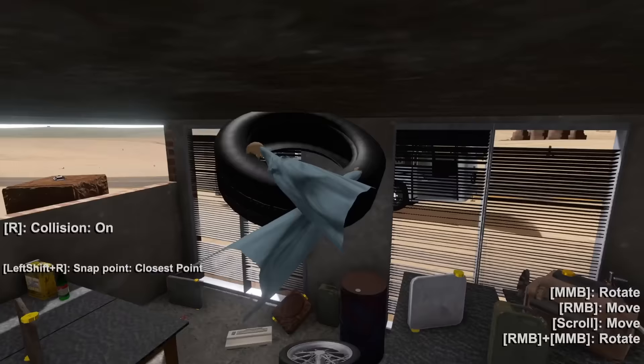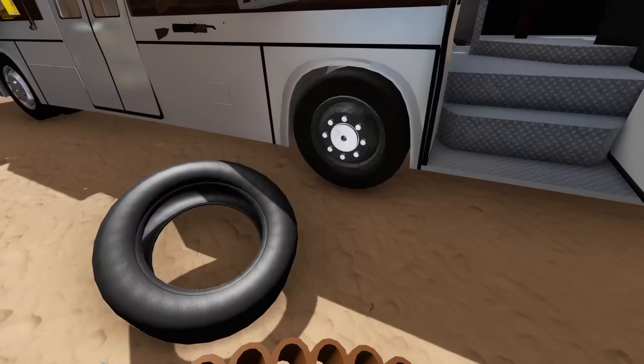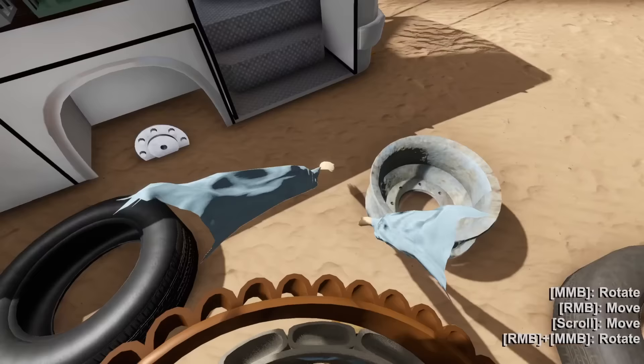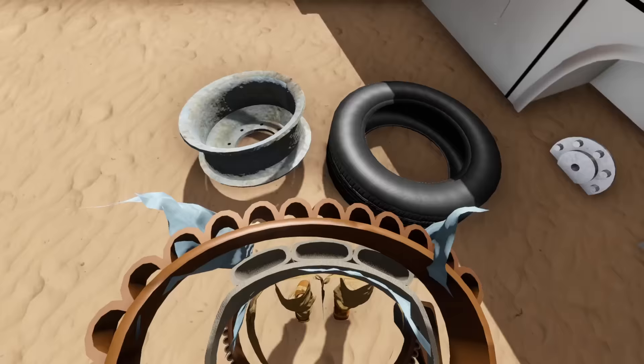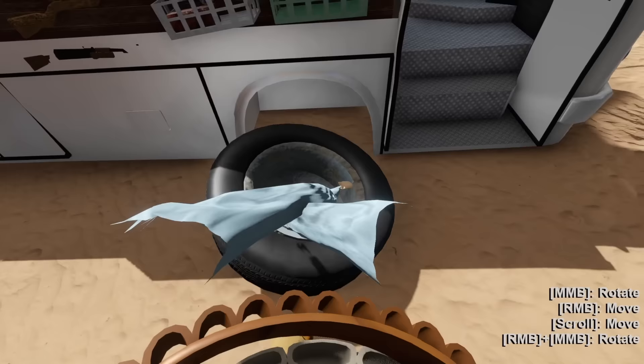Oh, we got a good one right here — I'm gonna take this. I've got a bad tire in the front, so let me take this off real quick. The wheel's still bad but I can clean that up; it's the tire itself that's the issue. Mount the tire — there we go — and put that back.